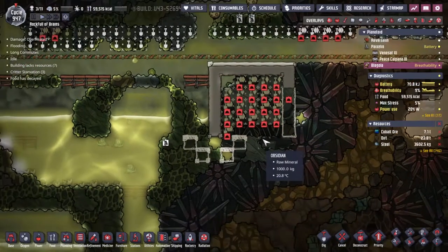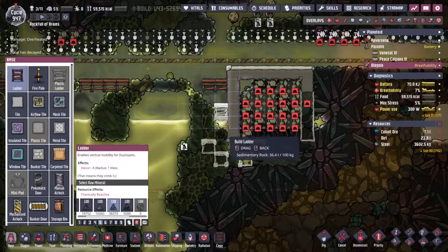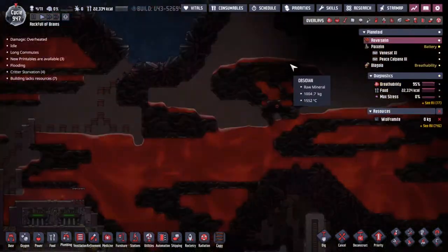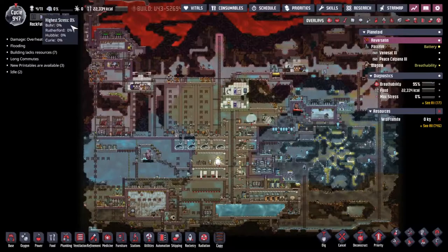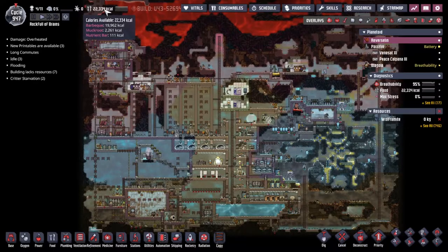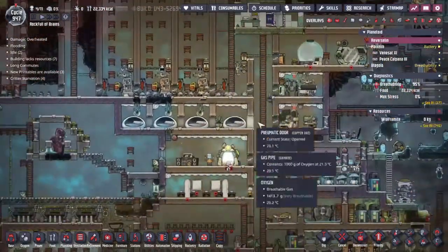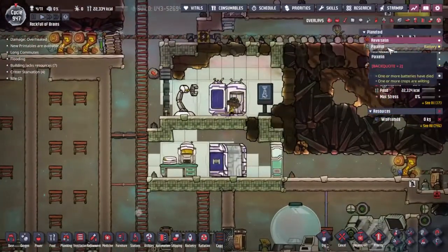We're going to have to send Curie over. This is something I had a feeling we were going to have to do anyway because we don't have people that can remove things like the abyssalite and the granite, and also we're running out of food over here on Reverselin — this place is not set up for four duplicants, it's set up for three. So we're losing food over time as our specialist digger has been over here. We'll go to the teleport transmitter — Curie, could you please go back to your original hovel first. This is going to send Curie over to Piaxlin; the teleporters unfortunately only go between Reverselin and Piaxlin.